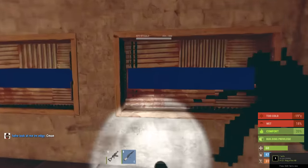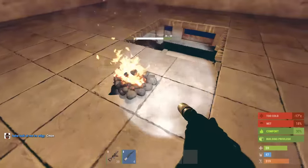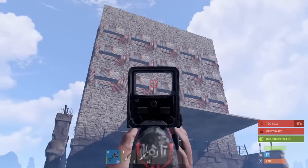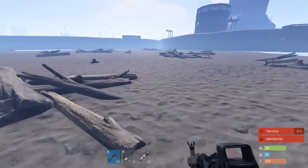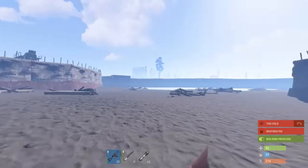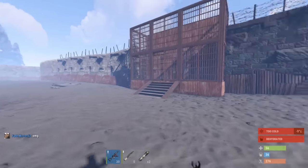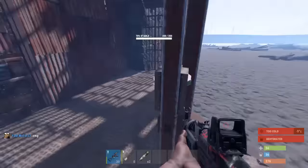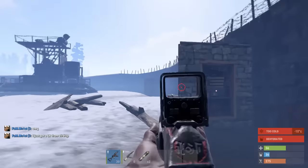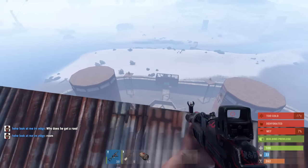I'll wait until daytime so I can show you guys the actual compound properly. For now I'll just wait around the fire. That's one thing we've had to get used to — if it's night time you stay indoors. If you get wet out here in the snow and cold you just get wrecked. A lot of people think we're idiots for building out here in the snow but we've adapted to it. For people trying to raid us, the cold is something they probably don't take into consideration. This is another little quarry compound in here that connects onto the main compound.